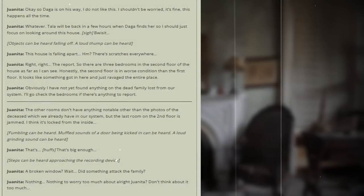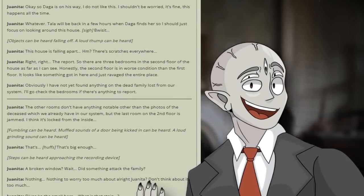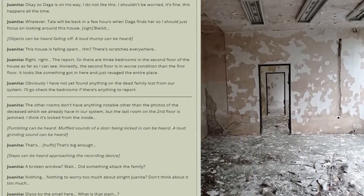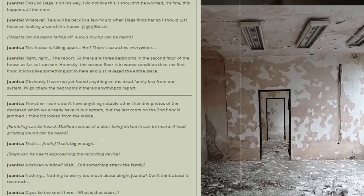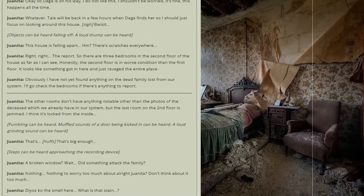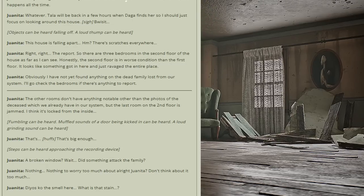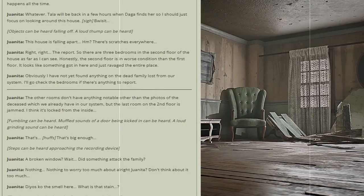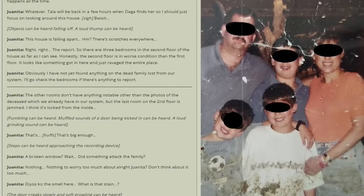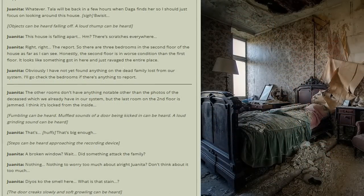Archive log 2. 'Okay, so Daga is on his way. I did not like this. I shouldn't be worried — it's fine, it happens all the time. Tala will be back in a few hours when Daga finds her, so I should just focus on looking around this house. The house is falling apart. There are scratches everywhere. So there are three bedrooms on the second floor of the house, as far as I can see. The second floor is in worse condition than the first floor. It looks like something got in here and just ravaged the entire place. I haven't yet found anything on the dead family lost from our system. I'll go check the bedrooms.'